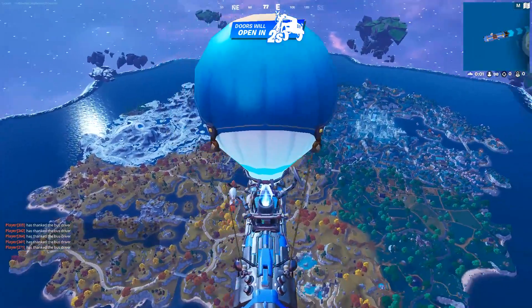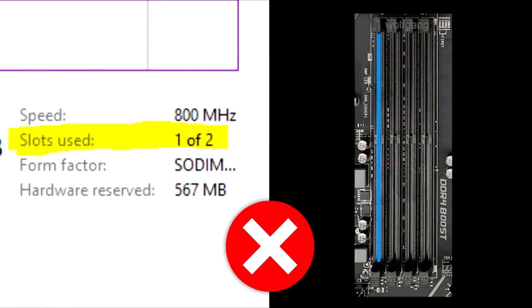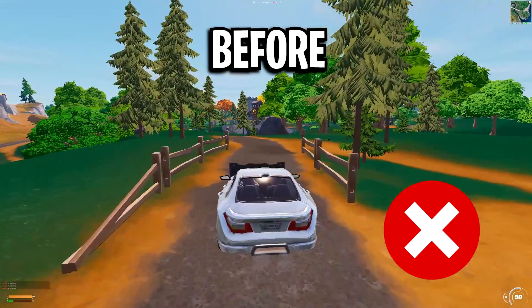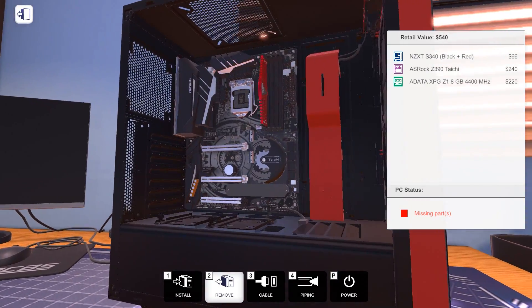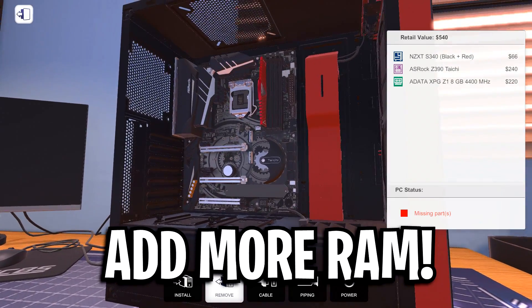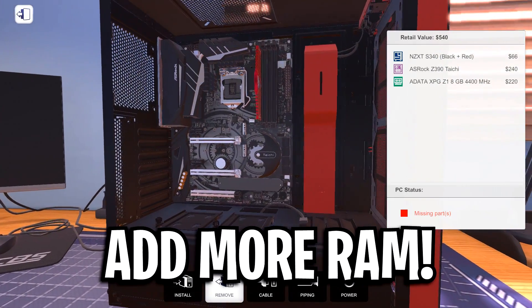What will not boost your FPS — and will actually decrease performance — is having odd RAM sticks such as 1 out of 4 slots or 3 out of 4 slots. This will make your PC run in single channel memory, which will reduce your FPS. So if that's the case, it's really important that you add either one or two more RAM sticks to reach 2 out of 4 or 4 out of 4.